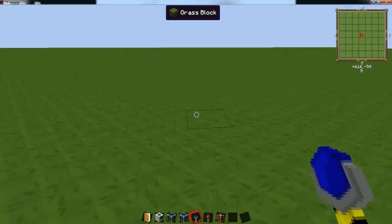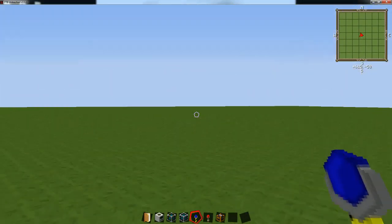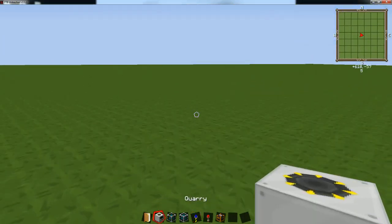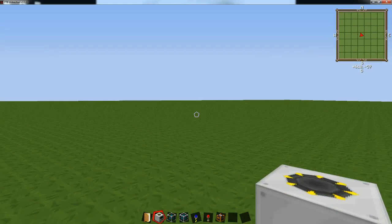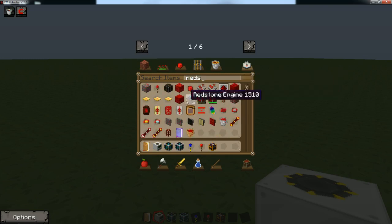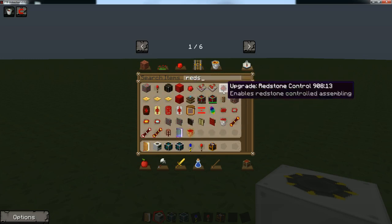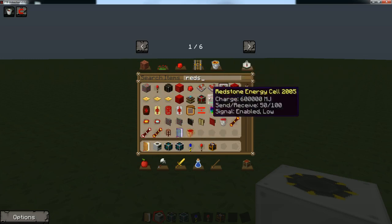The quarry comes from the Buildcraft mod. Quarries are pretty awesome — they allow you to quarry out a section of land. They go faster or slower depending on how much MJ power you give them, and more or less they just quarry out an area. So we're gonna show you how to set one up.